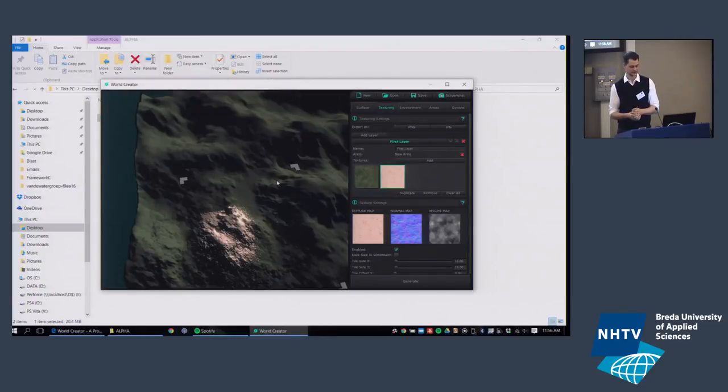Another awesome thing about this terrain system is that it allows real-time capable generation for the same operations you saw in the Unity version — even for a two-terabyte terrain. How? It only takes into account the areas you're changing at any moment, updating everything else very roughly. That's the system in a nutshell. Hope you enjoyed the presentation — any questions?